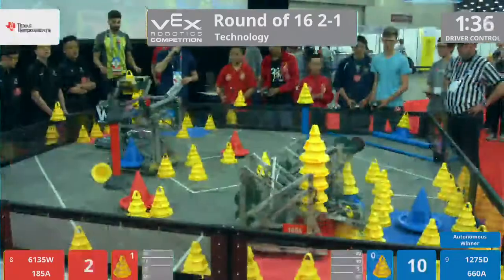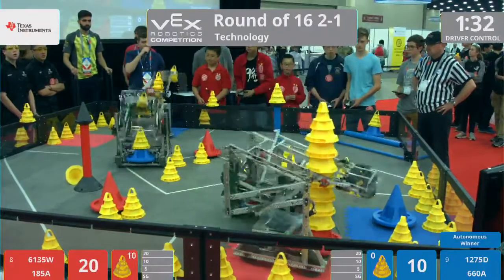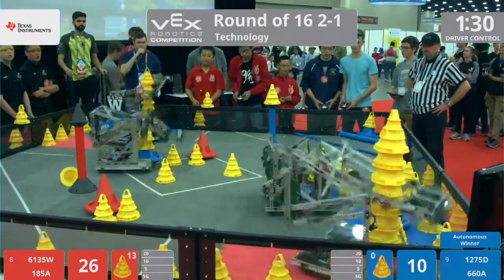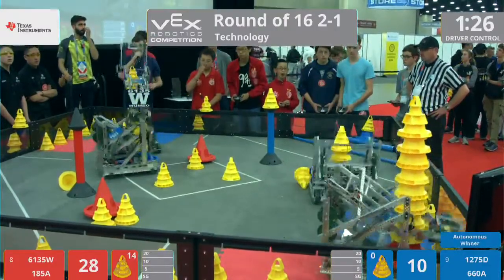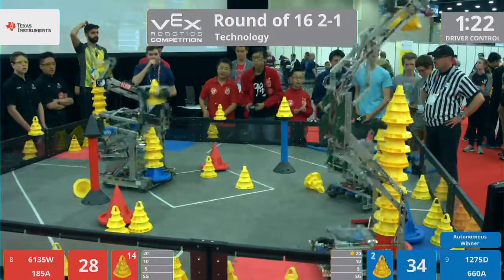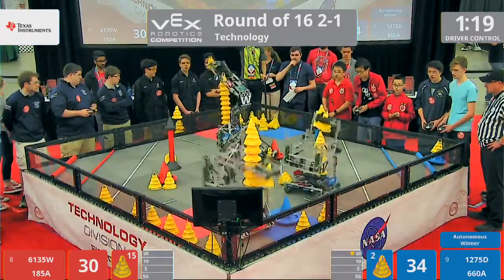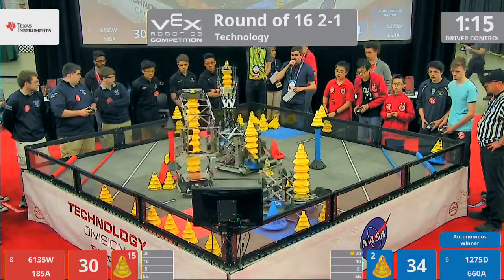As we get down to under a minute 40, Red Alliance quickly races out and starts stacking these goals up. But the Blue Alliance is working on mobile goal number 2 and mobile goal number 3. They are working on their stacks. These Red Alliance stacks are getting huge quickly, ladies and gentlemen. Another one goes up for Red. Another one for Red. Blue Alliance, they are sweeping along, scooping up, trying to catch up to these stacks.